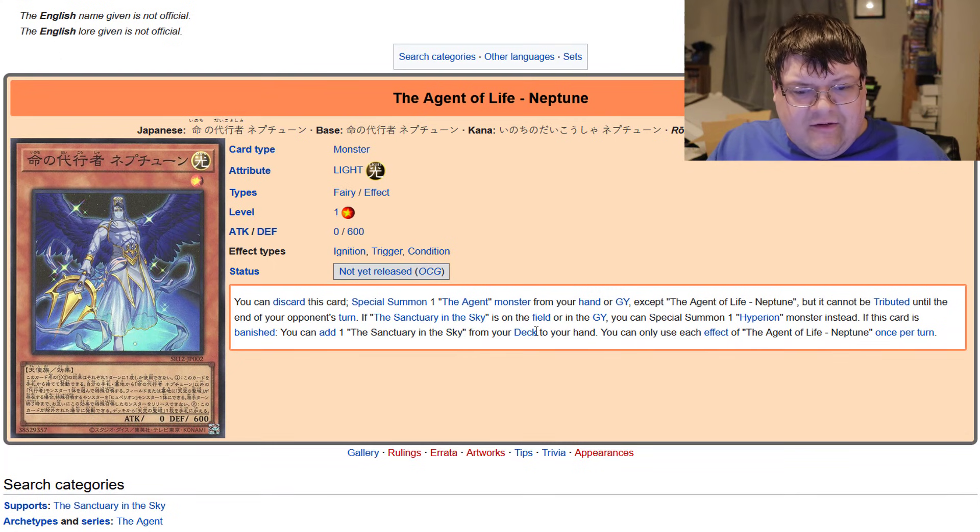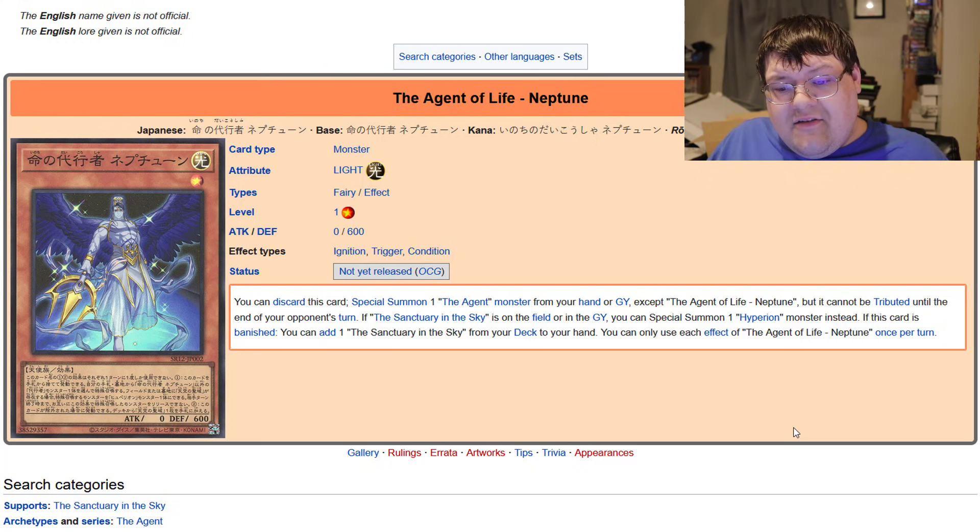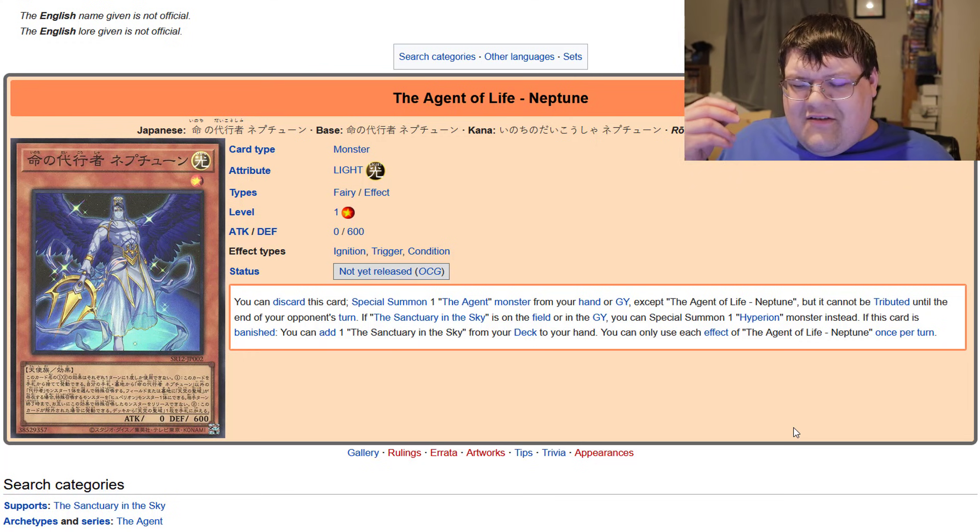Next, the Agent of Life, Neptune. You can discard this card to Special Summon one The Agent monster from your hand or graveyard. I really wish this gave us the ability to summon from the deck, but it cannot be targeted until the end of your opponent's turn. At least you get to beam out an extender — most of the time you're going to extend out Venus or Earth. If Sanctuary in the Sky is on the field or in the graveyard, you can Special Summon one Hyperion monster instead, so Master Hyperion can actually come out. If this card is banished, you can add one Ancient Sky from your deck to your hand — basically, if you have the big guy out and use this as banished fodder, you can go recruit Sanctuary in the Sky. Everything feels a bit subpar for this deck to start with here.